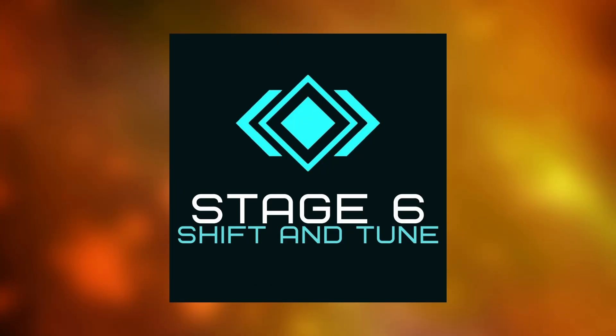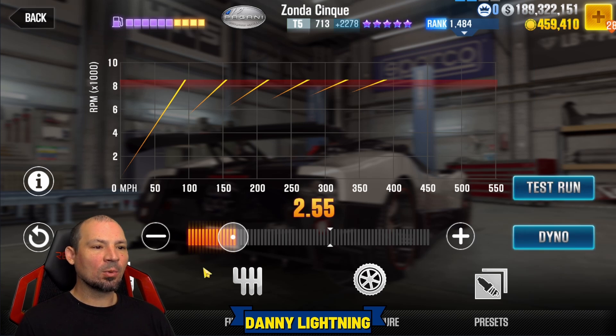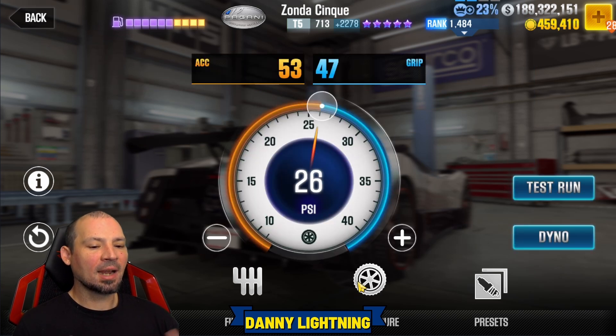So if the car is 100% maxed out — you've got all the stage 6 and all the fusions — you want to move the nitrous all the way to the right. Final drive at 2.55, tires at 26 psi, and you've got 53 and 47 over here.